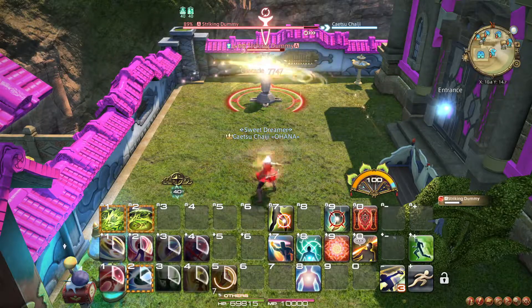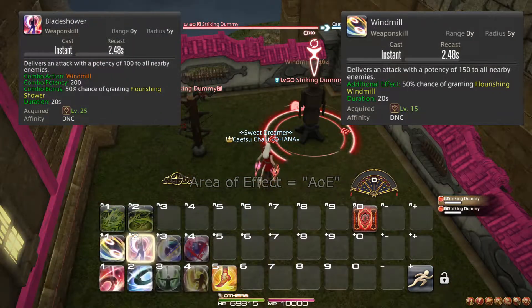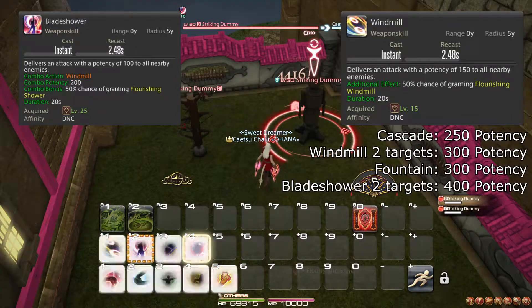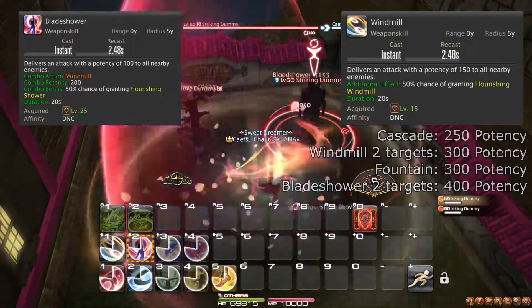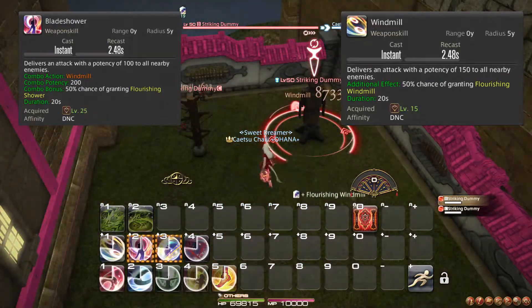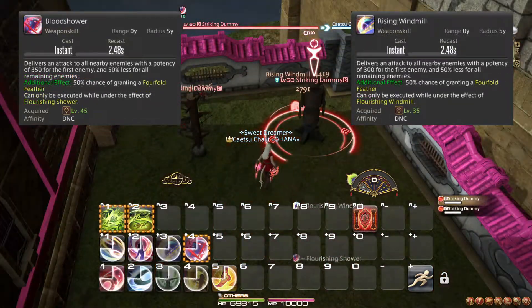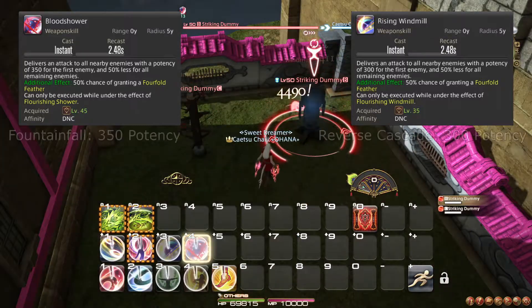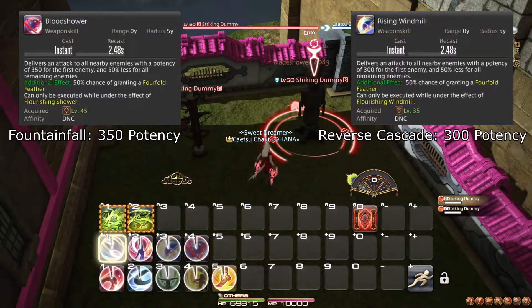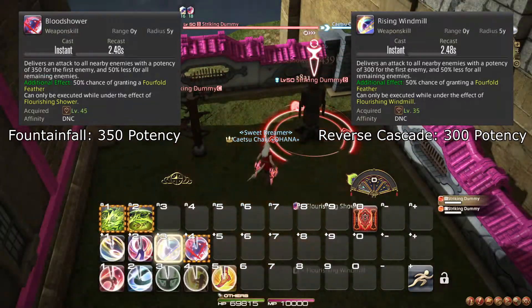Next comes your weapon skills with an area of effect, or AoE for short. Windmill and Blade Shower make up a 1-2 combo which produce AoE damage in a circle around you. Both of these attacks are better than their single target counterparts when there are at least 2 enemies to hit, and similar to their single target counterparts, they each have a 50% chance to enable the use of a more powerful version of them — Rising Windmill and Bloodshower respectively. These more powerful versions are actually equal in power to their single target counterparts, except these are AoE in a circle around you.